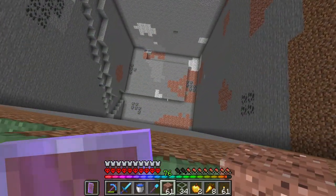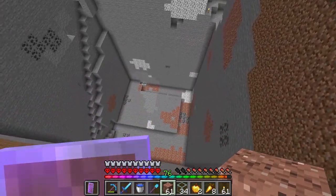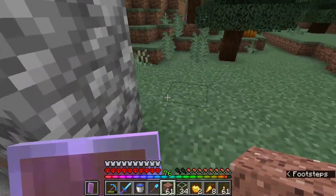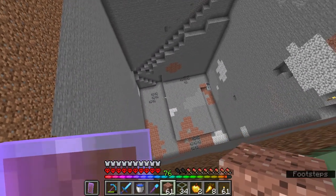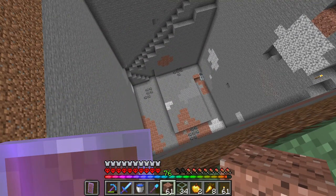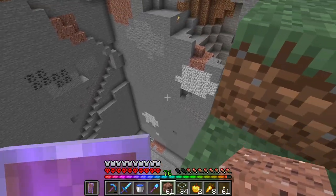Now that we have dug this one out, we should use it for something. We might still be able to put the iron farm in here maybe. The concern is that the current villages are just through there, and we had some cats spawning in there while mining, which means it's pretty close to that village.